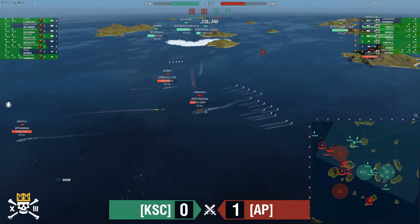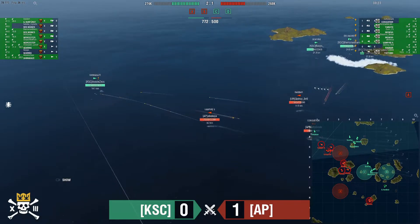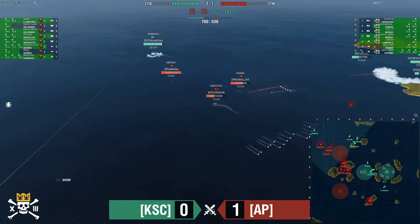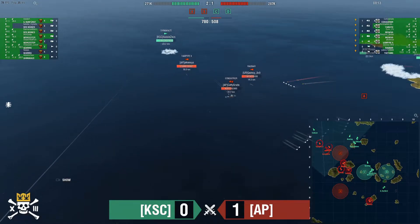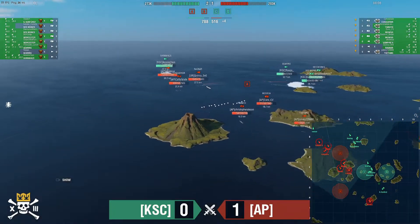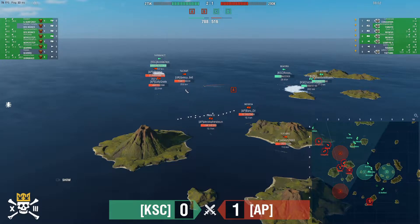Des Moines doesn't citadel him yet. The Conqueror heal starts — DCP'd and healed. But Aussie Zeus has been found in the corner of the map with nowhere to go. Conqueror is healing, but they've been effective at chunking him down, so the heal won't be as effective as it could have been.